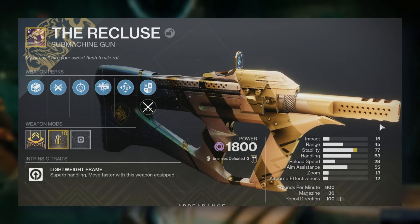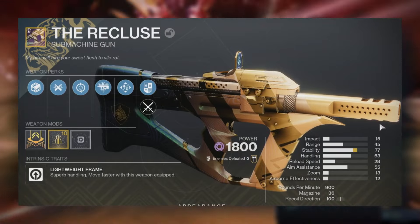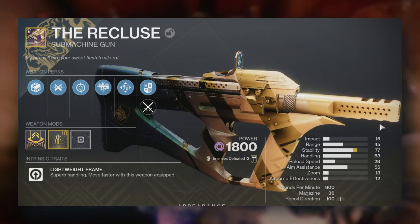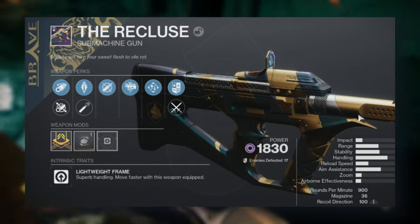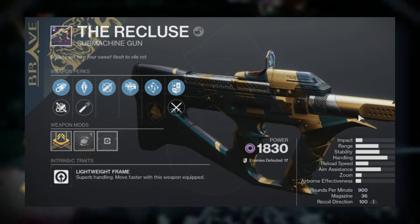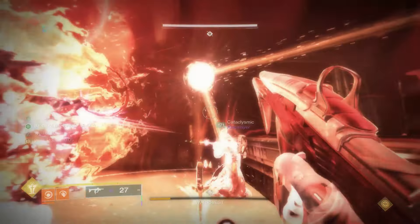The Recluse is returning. The more specialized golden version of it is exactly how it once was perk-wise — Feeding Frenzy and Master of Arms, although it's not the super cracked-out Master of Arms it used to be. They did also show a non-specialized version of Recluse with Dynamic Sway in the third column. We'll see all of its perk combos tomorrow.